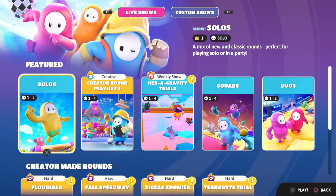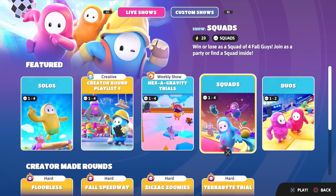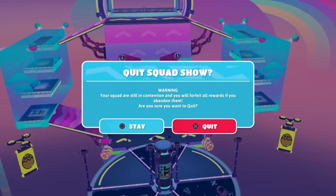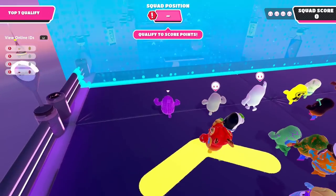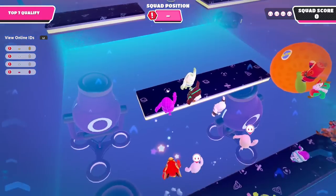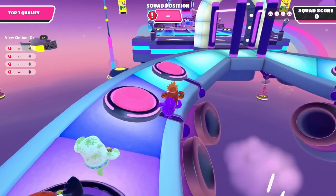I think we have time for one more show in today's episode. Let's try a squad show. We got Skyline Stumble as our first round here with our squad — I think we can do a good job for sure. We've got to qualify to score points. I've got to jump way down here just like that. This fruit can pretty easily knock me over and send me back, but this time we're doing pretty good. I need to focus on getting as good of a score as possible so that hopefully we can really get our squad where they need to be.